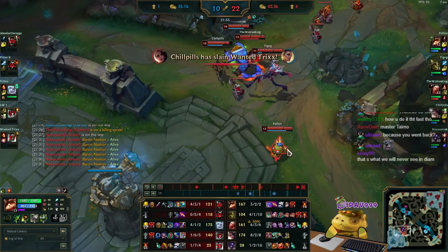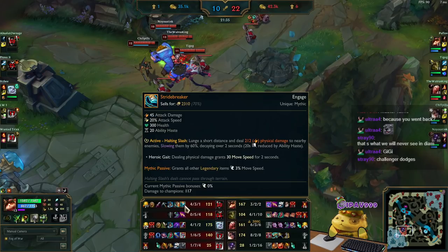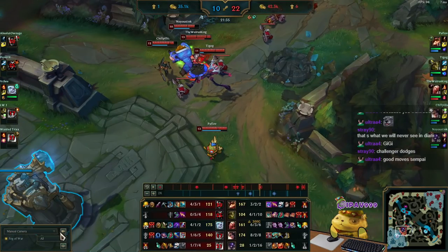Nowadays, late game wise, we group as much as possible because we can kill champions too easily and can force the fight. They can easily engage — especially Darius using Ghost-Flash and Stridebreaker. So I have to always, if possible, group with the team and win the teamfight. That's how we play versus Darius: the rune setup, item setup, and late game.